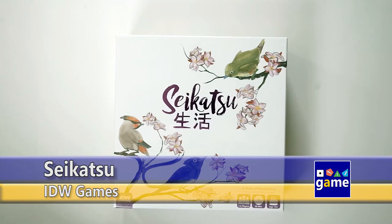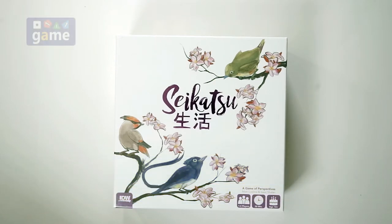Hi, welcome back to Once Upon a Game. I'm Kevin Kitchens, and in this episode we're going to unbox Sekatsu by IDW Games, a game of perspectives by Matt Moomis and Isaac Chalev. It's for one to four players, plays in 30 minutes, and I don't know much about this one. I just heard it's really good, especially for two.